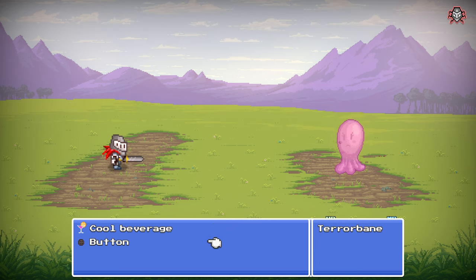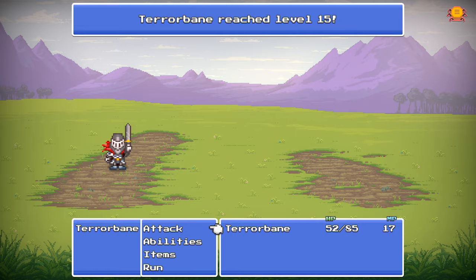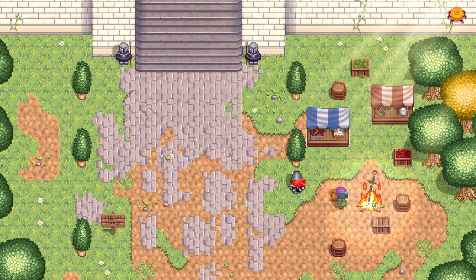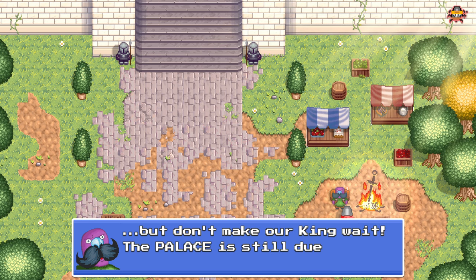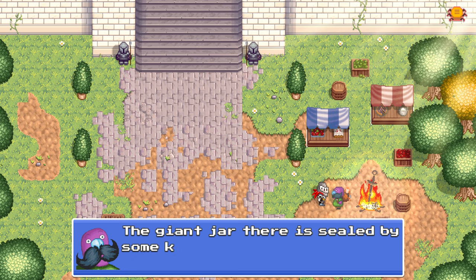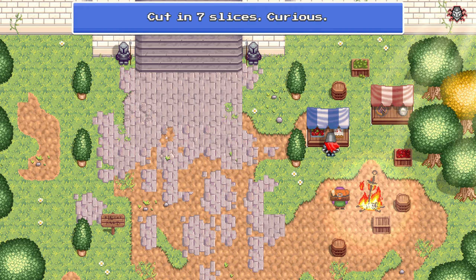We encounter a pretty slime: "What I wouldn't give for some precious jewels!" — it bounces at us. We fight it, gaining 21 XP and reaching level 15 with Agility +4. "I think we're just going to get super OP super fast." We check barrels, get a Diablo reference — "Stay a while and listen" — then hear about Ariel's temple to the west and a mysterious sealed jar. A passerby is "cut in seven slices — curious."